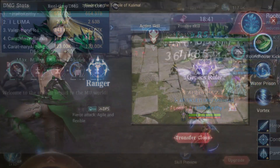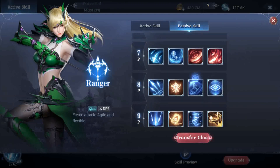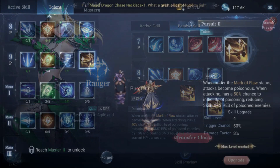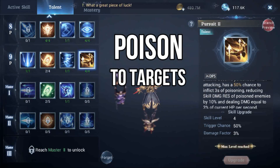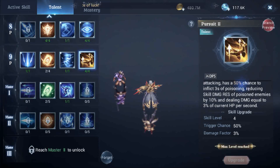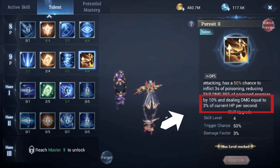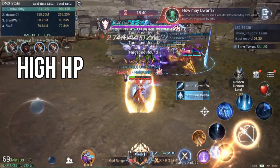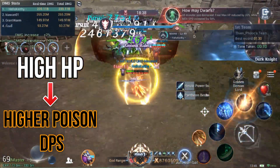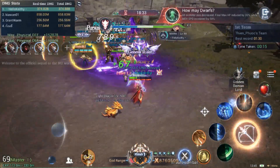Some of you may not be aware: ranger class recently got a skills adjustment, specifically in the passive talent Pursuit 2. This talent inflicts poison on targets, and what is different from before is that instead of dealing 30 skill damage per second, it now deals 3% of current life damage per second. This means the higher the HP pool of the boss, the more poison damage per second it can inflict.